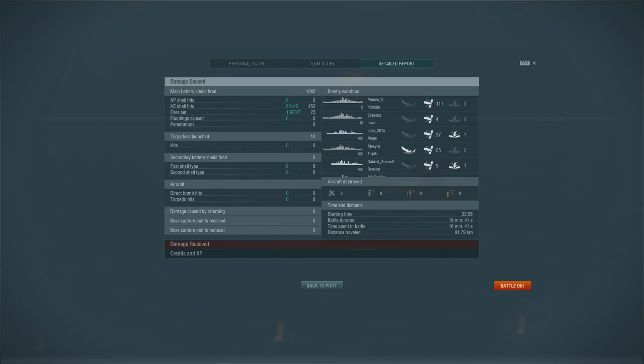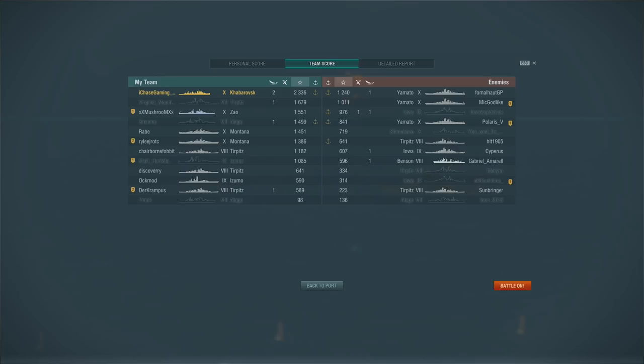The final stats: 452 HE hits dealt 88,142 damage, but 25 fires dealt 136,747 damage — for a total of approximately 225,000 damage in this Russian tier 10 destroyer using HE guns only. I earned 2,336 base experience, top of the team. I hope this video gives gun destroyer players — Gearing captains especially — some additional ideas on how to play your ship. It's close to four o'clock in the morning, so I'll sign off. Have a good one and I'll see you on the high seas.